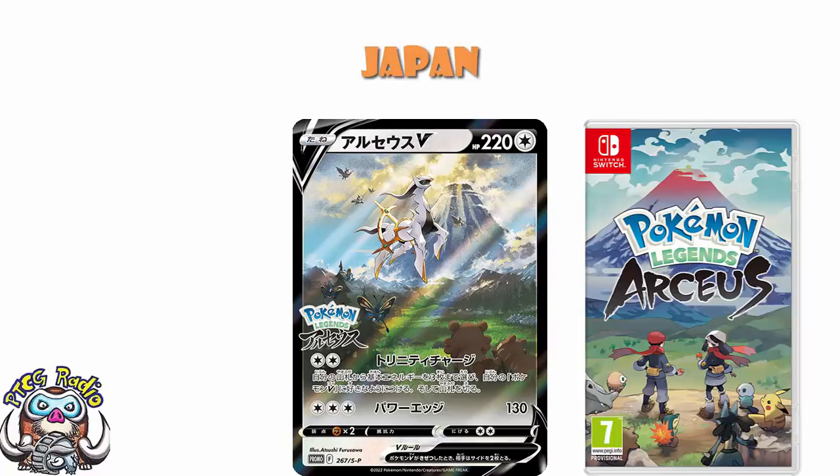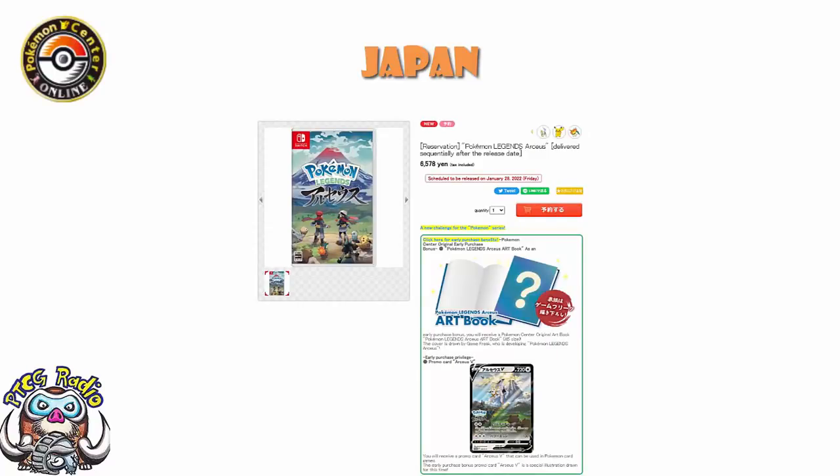Where have I pre-ordered my Japanese version from? From the Pokemon Center. Because the Pokemon Center over in Japan, like they did for Brilliant Diamond and Shining Pearl, are giving out an art book when you pre-order this game. And as far as I'm concerned, if you're giving me that Arceus V promo and you're giving me an art book, I'll pre-order from Japan. I pre-ordered an English version as well so I can play it on release. The Japanese version will take a few days to get here unfortunately. But you're giving me an art book and that promo card? Yeah, I'm in, ladies and gentlemen. I've not seen any other pre-order bonuses from Japan, just the Pokemon Center. But this is still extremely cool.